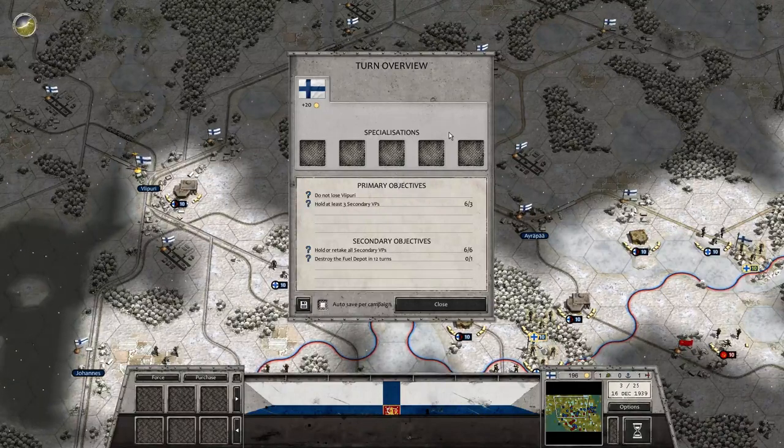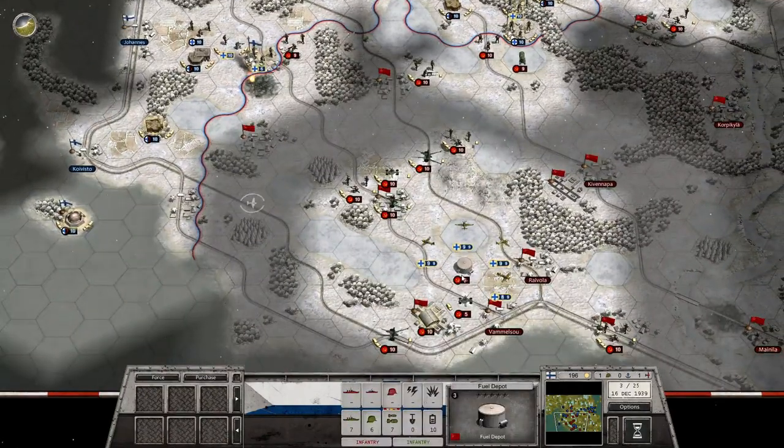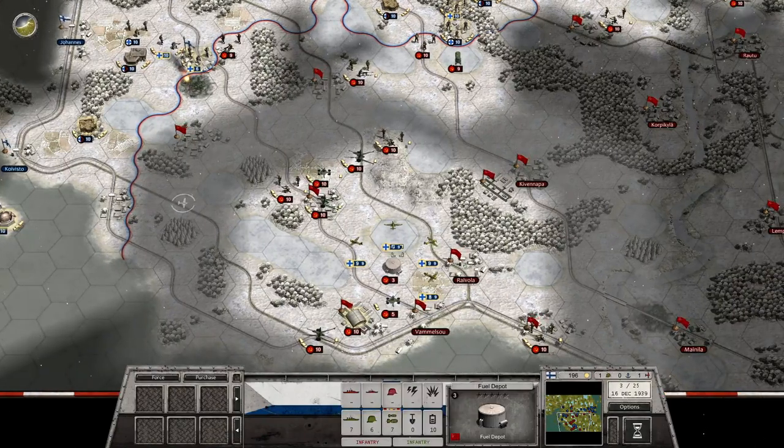Hello everybody, welcome back to Auto Battle Winter War and Paradox Gamer. We are fighting this awesome battle and I have a tactic that is to destroy the fuel depot using fighters. Let's see if I can knock off a couple more points.